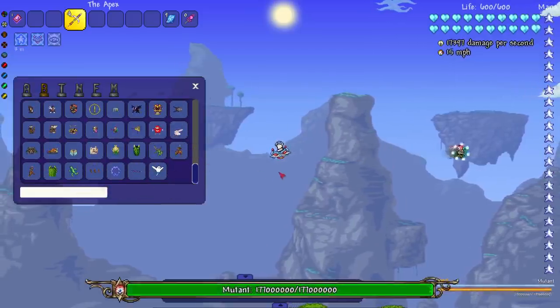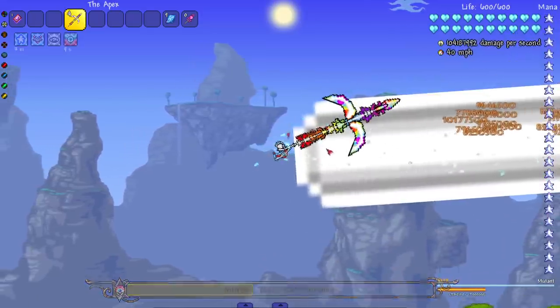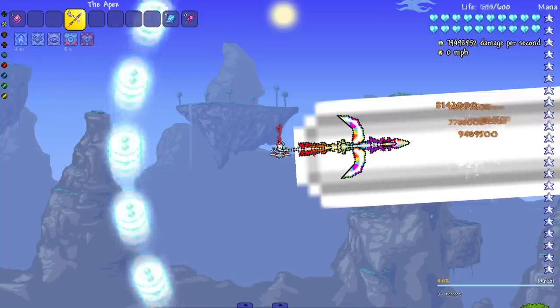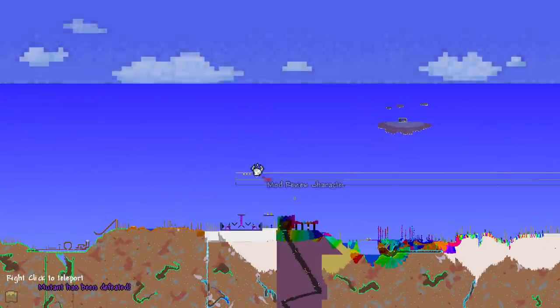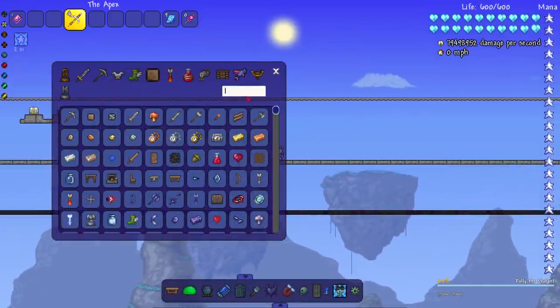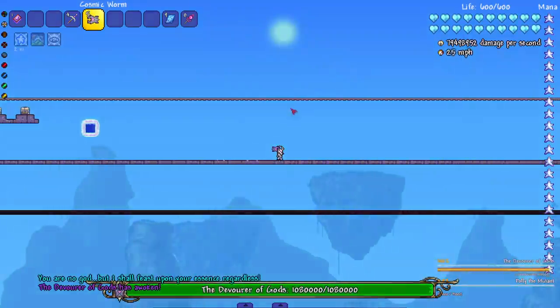Let's go ahead and fight the Mutant, which I like to cram in here. Let's see the damage - okay, looking good so far. Keep the beam on them - and there we go. Now that that is complete, let us go ahead over here because it is time to fight the Calamity bosses of course. Let's start with the Dog.